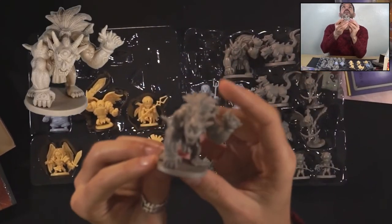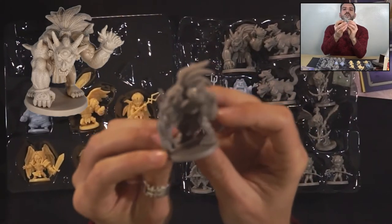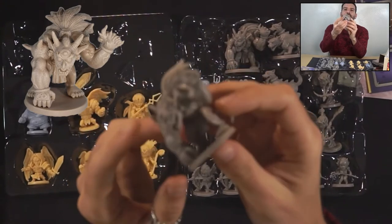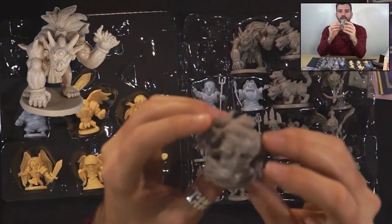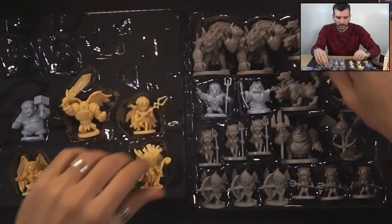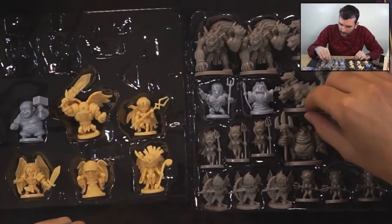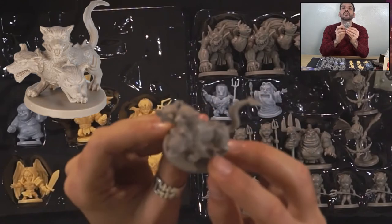Look at that — it's beautiful. The level of detail! He has a nipple ring. My friend Ryan got a nipple ring when he was 17 and he passed out — he turned completely pale. Pretty cool stuff, huh?